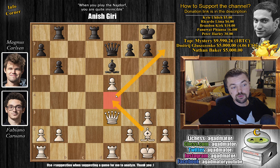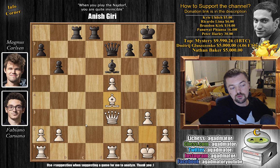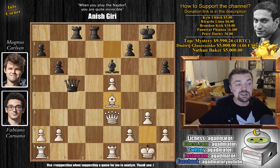Queen to e3 — Fabi wants to centralize this bishop on e4, which will be a monster piece. We have rook b to c8, getting the rook into the game, and bishop to e4 now by Fabi, controlling a lot of squares and controlling the c2 square so Magnus doesn't have a nice rook lift. We have queen to c5 now offering a queen trade, and Fabi accepts. Captures, captures, and now f4.